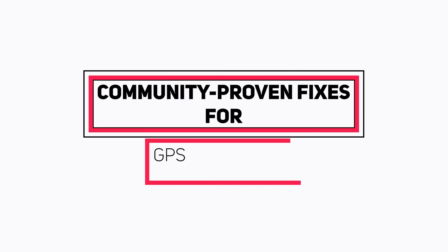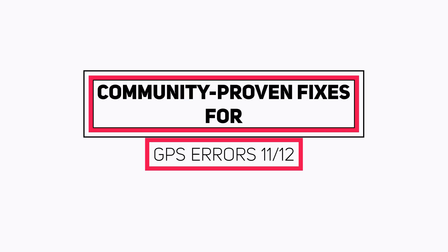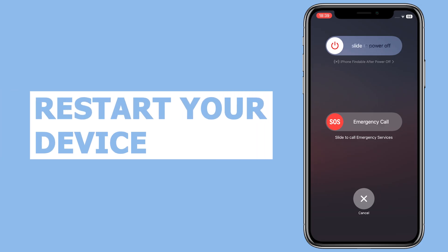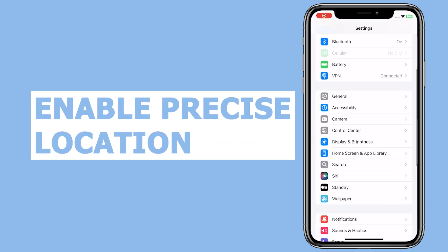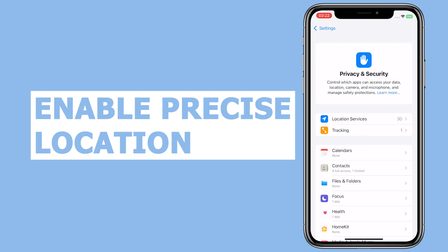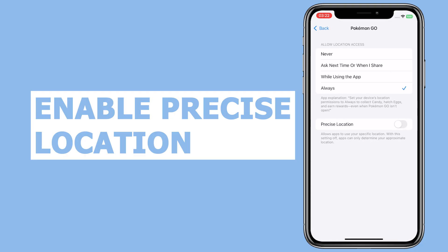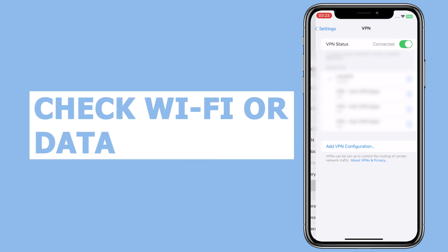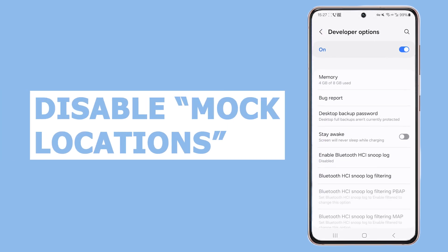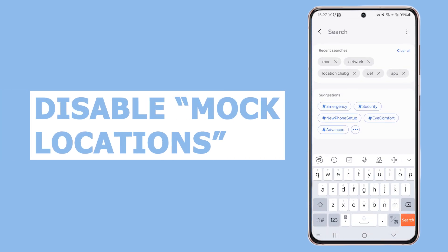Community-proven fixes for GPS errors 11 or 12. Restarting clears temporary glitches affecting GPS accuracy. Go to Settings, Privacy and Security, Location, Pokémon Go, and toggle Precise Location. Ensure stable internet and disable VPNs if used. On Android, turn off developer options like Allow Mock Locations to avoid errors.